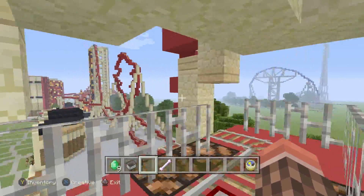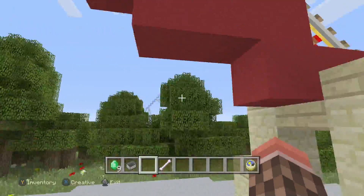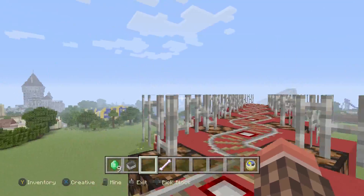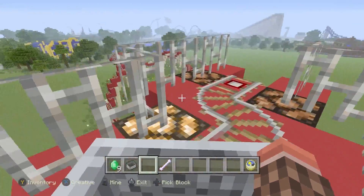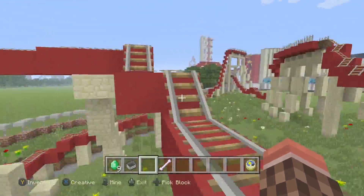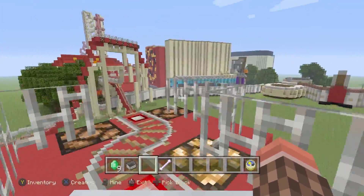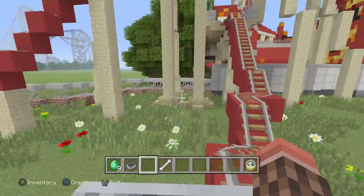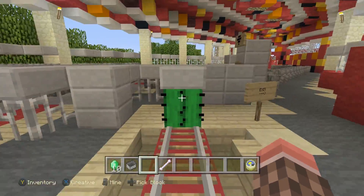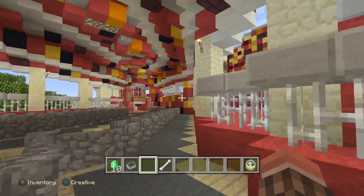You see Millennium Force over there? You can see the helix right over there. So that ride kills you — yes, it does. Whenever you go down that big drop, it kills you. I cannot exaggerate that enough, you will die on that ride. I made the drop so big that whenever you hit the ground your little heart just can't take it. I don't know if it's a glitch because none of my other rides do that, but Millennium Force likes to kill you. So that's not part of my amusement park — that's just for show.